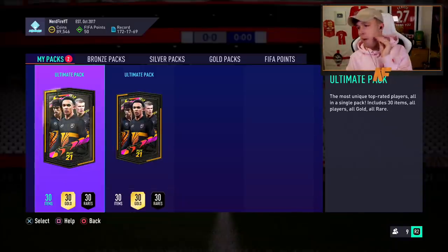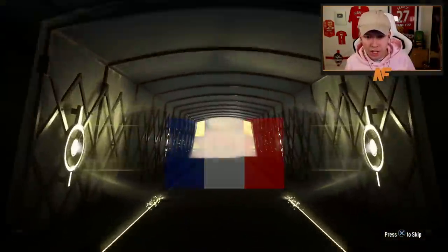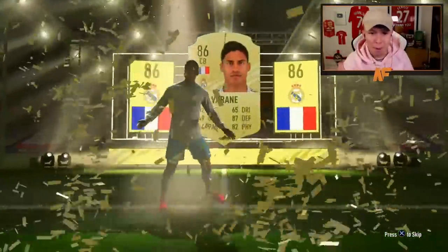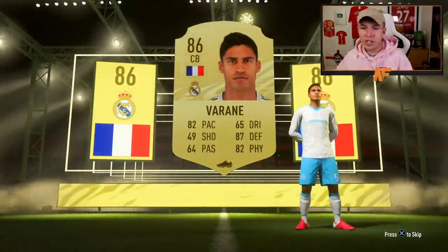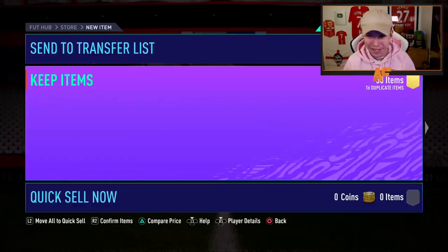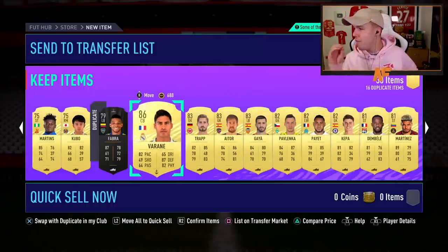My first ultimate packs of FIFA 21 - these are the first ones I've ever opened this year. Are they going to start me off with a disappointing start or are they going to give me a walkout? Walkout in the first one! Can it be a good walkout? French... Varane! What a start - I have already got him tradable, meaning we've just got ourselves a free 300,000 coins. I love that EA. I've literally got him in my team so that frees me up, selling him for 300k coins. What a start to the ultimate packs - and Diego Jota. Not going to complain when I've got a Raphael Varane there. That is a good first ultimate pack.